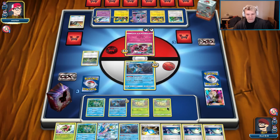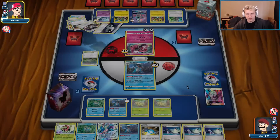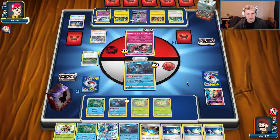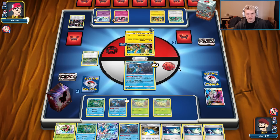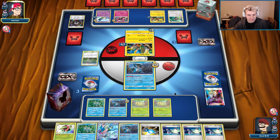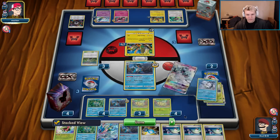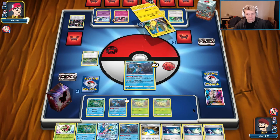He's running low on energy, running low on a lot of things. We have a great setup for next turn — Rare Candy to the Meganium and roll from there. He finds another Rainbow Energy, another Rainbow Multi-Switch. He plays it all. Got one Acerola left.